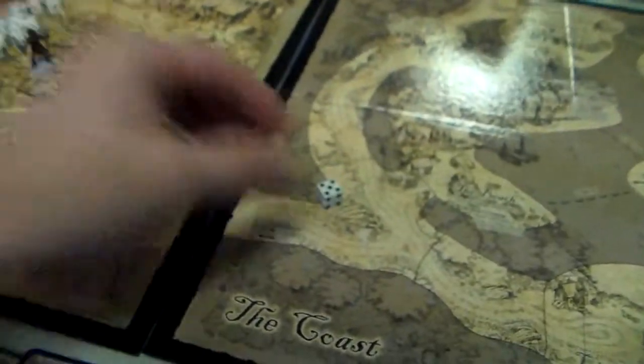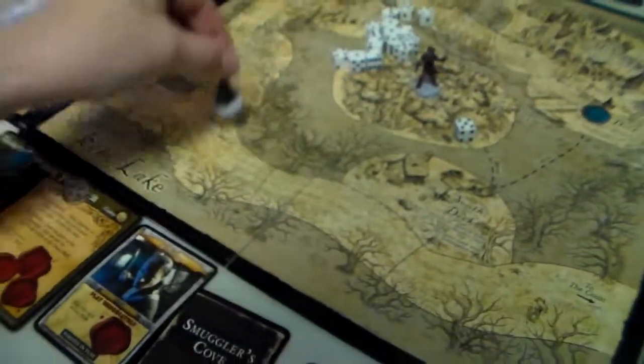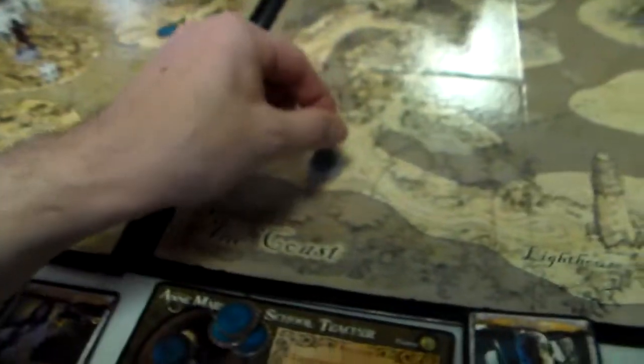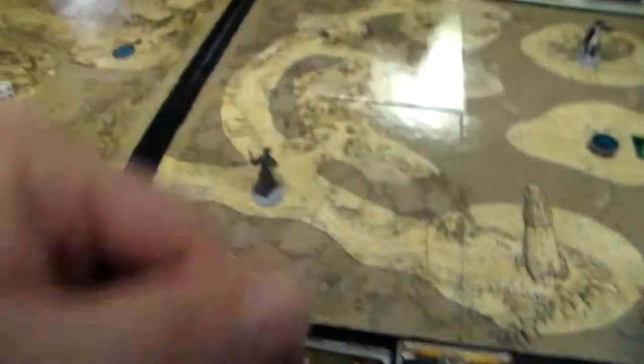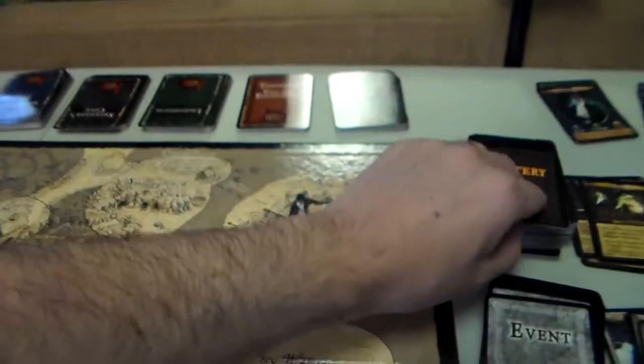And now it's Anne Marie's turn. She rolls a 5: 1, 2, 3, 4, 5. And now it is the next mystery phase.